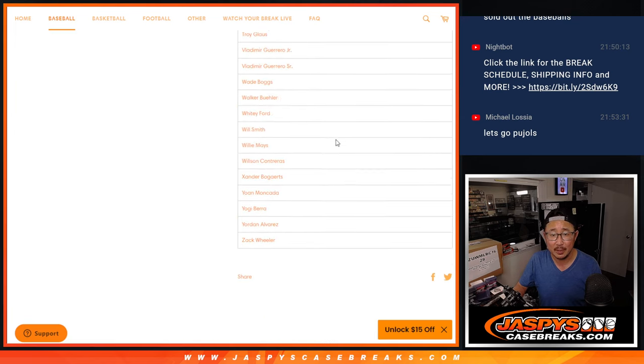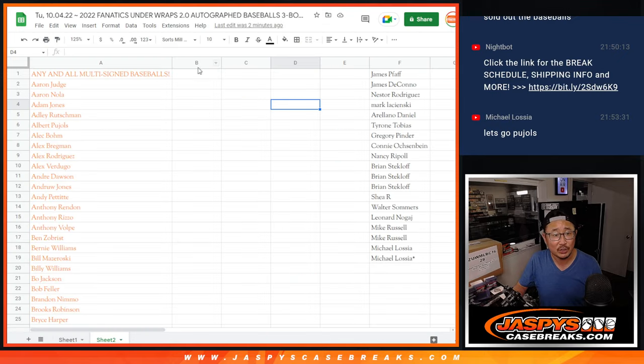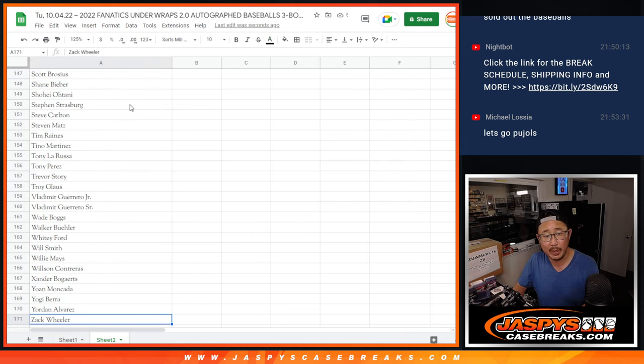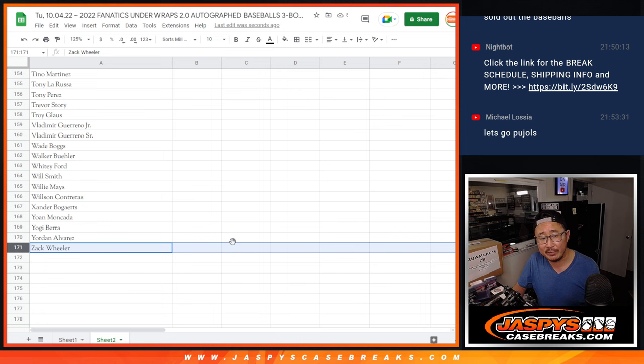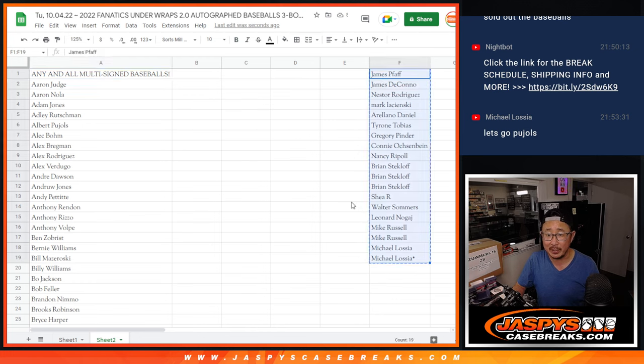All right, so that's the whole list of players right there. I actually put those in the spreadsheet to make it a little bit easier for us. Just so you take a look, let's go to the bottom of the page — there's 171 players, or 170 plus the any-and-all multi-signed baseball spot. Now these are the people that bought spots. Thank you very much. Let's multiply them by nine.